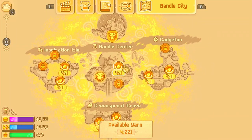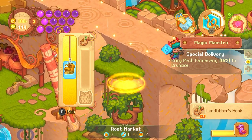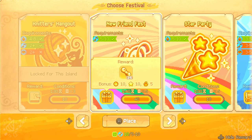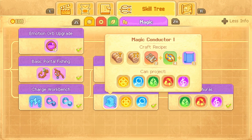Portals will teleport you across Banner City. Each journey costs portal yarns. They can be obtained by fishing in Root Market, completing quests, or throwing a party like New Friend Threads. You can make lots of portal yarn with the Josh Workbench after unlocking the portal knitting and magic conductor skills.